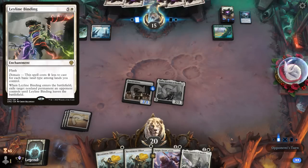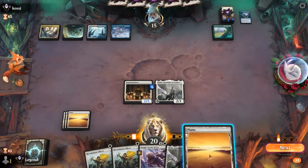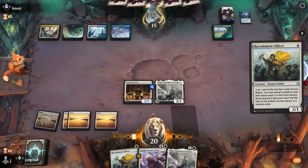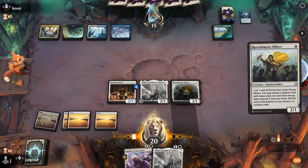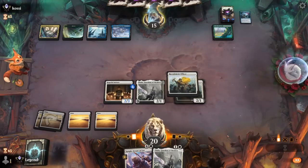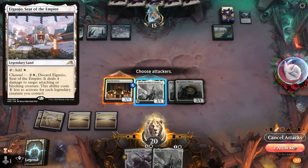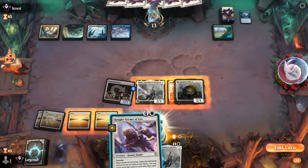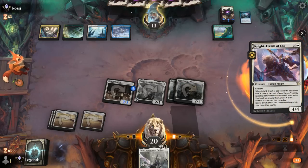Ley Line Binding could be part of it — at six mana they might have a Sunfall, but we could do some damage in the meantime with double Officer and Knight Errant. We only really need to tap three creatures to get most of the value, since we can't tap five and Thalia can still attack. We could also send Initiate to play around Eiganjo a bit better. We're going all in here — this might also get countered.